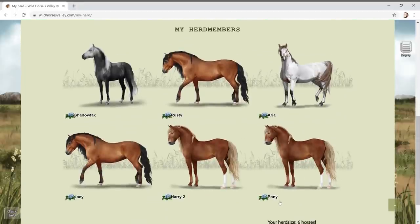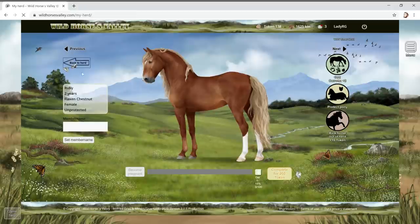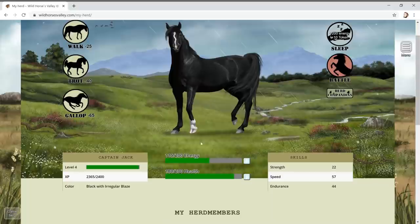We've got another new pony - let's see who's in our herd. It's a mare! She looks like an Irish Draft to me. She's really pretty. I'm gonna call her Ruby. Let's set her as a mare member and send her out for food.